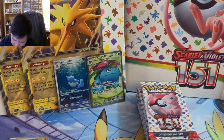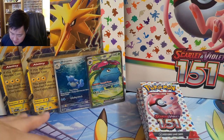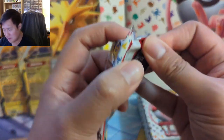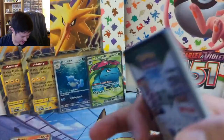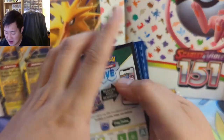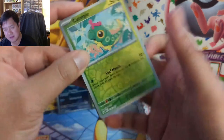We got a Dragonite into a Moltres — the bird tease continues with these bird promo boxes. Shout out to all the patrons out there. A few of them have been talking to me about how they've opened and busted a bunch of products, and the struggle is real for this set.